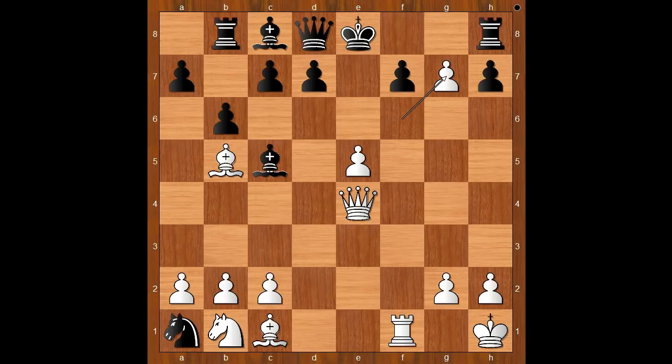F takes on g7 is also winning. After rook to g8, e6. Back to our game — e6 was played, and William Steinitz resigned.